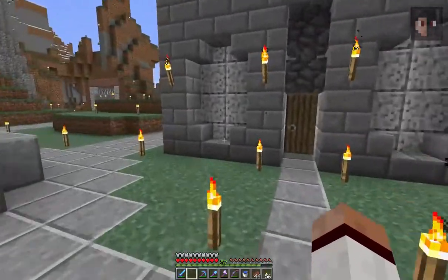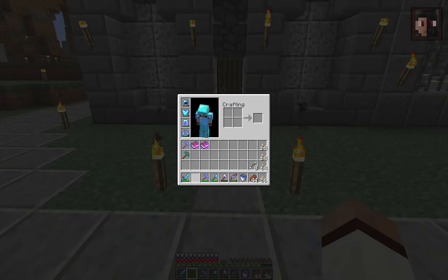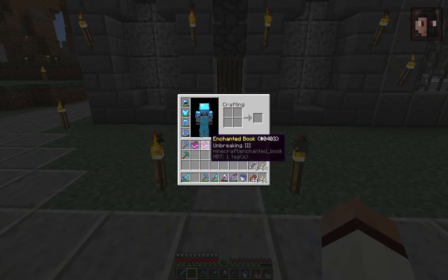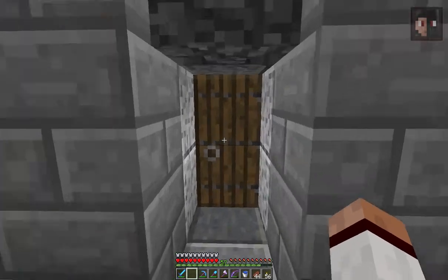We have to start creating a new mega pick, because as you can see, I don't have that pick anymore. My normal working pick is gone. I already had an Efficiency 4 pick. I've got a normal pick here — Fortune 3 and Unbreaking 3. I want to combine that all to create a beautiful pick again.